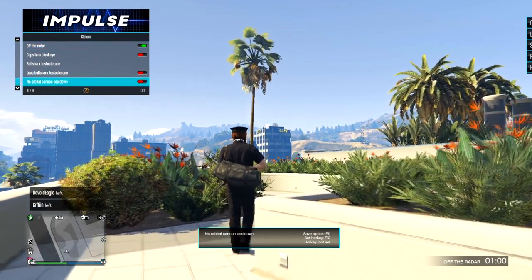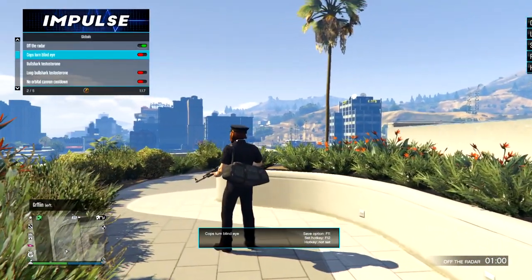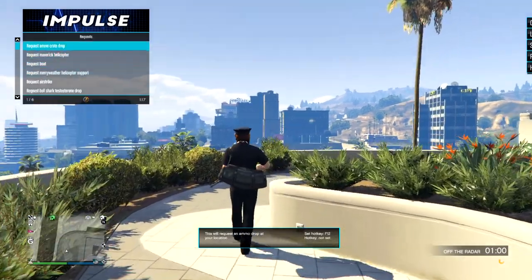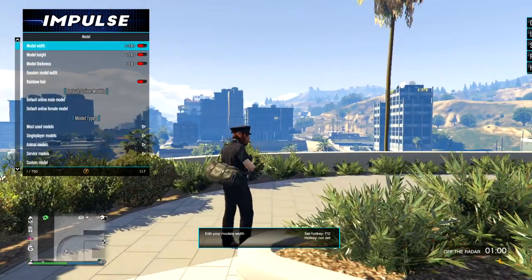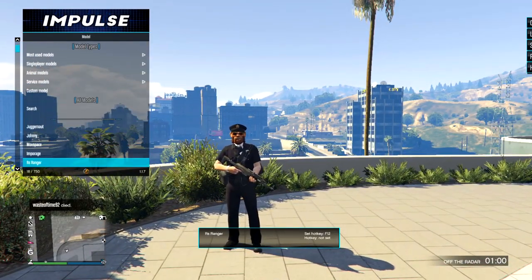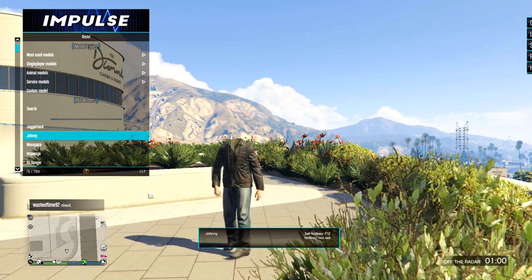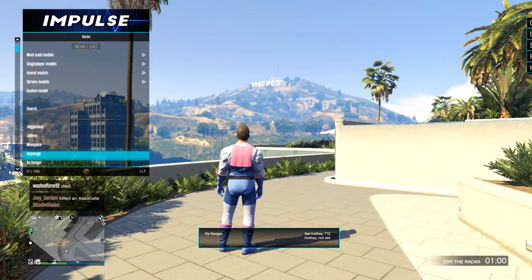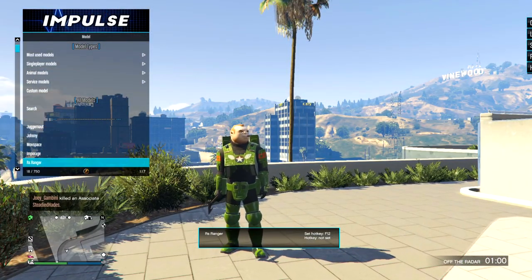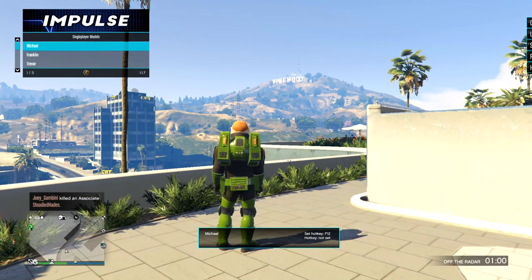Super Run I don't really use because I can just teleport. Own Force Field I do not use. I keep Off The Radar on at all times. If you want to use Orbital Cannon a lot, you can do that. Cops Turn Blind Eye is off — I'll show you why in a second. Model: I use this quite a bit. You can go down to Most Used, or there are over 700 models. You can become characters like Impotent Rage, Republican Space Rangers — we'll stick with him for the rest of the video.